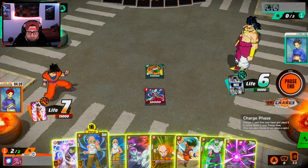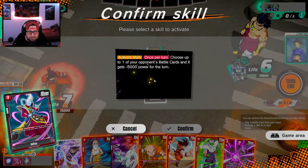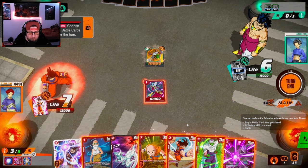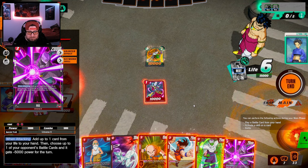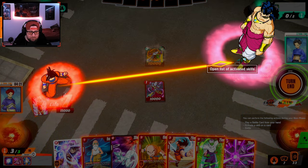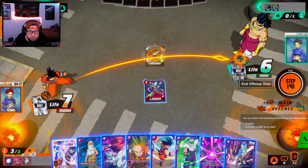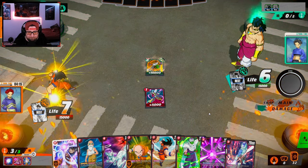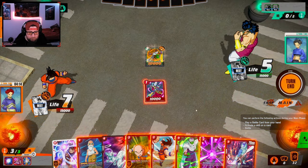We'll charge Master Roshi so we can give the negative — goes to 10k. Now that we have Hit this is super good. Let's attack with Goku first and see if he sacrifices the Paragus. I doubt it, but we'll see. He probably wants to self-awaken. I think we play Hit here because Hit is just super strong and we'll attack.